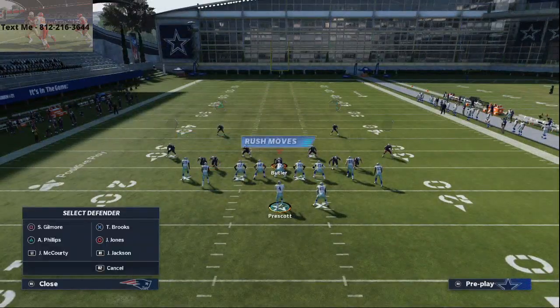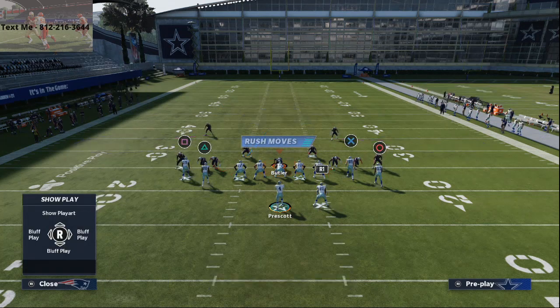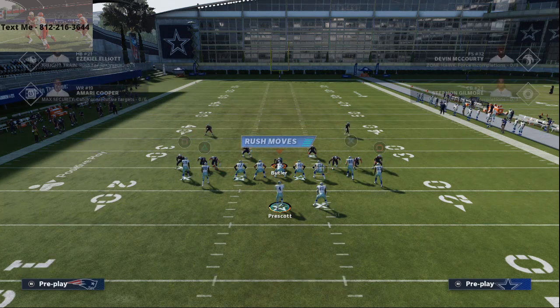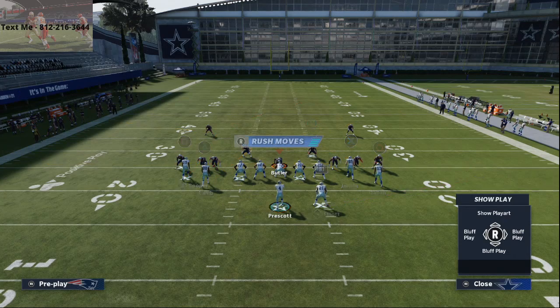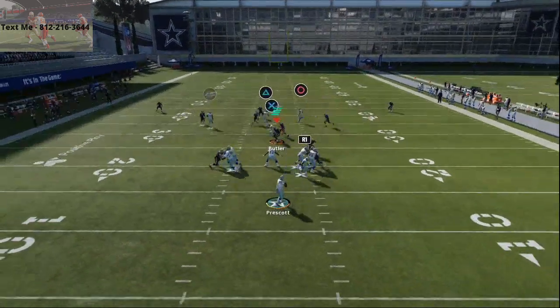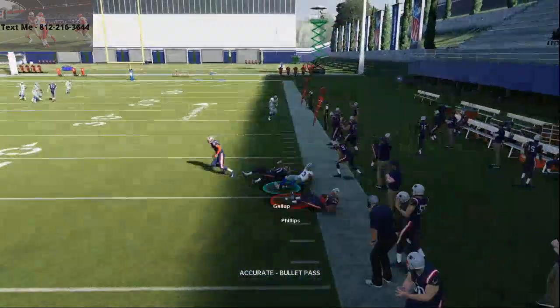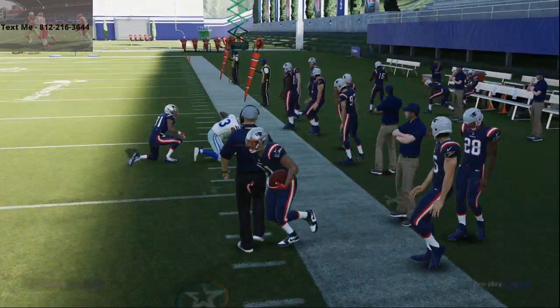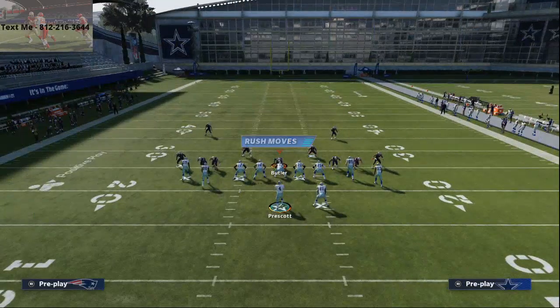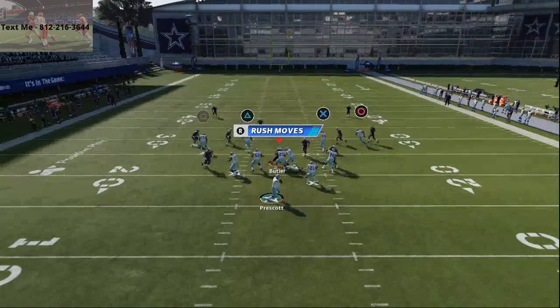We're going to set up a max coverage defense. With this play, take Zeke and put him on a block-and-release pattern — that's all you do. You don't have to make any other adjustments; the play is just going to work. You'll see these crossing routes, and this is why you need the curl flats out there — if you drop the curl flats at 20 yards it eliminates the ability for the defense to stop your crossers.